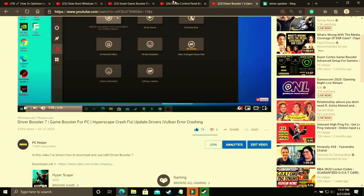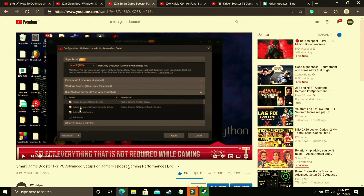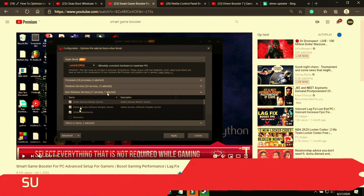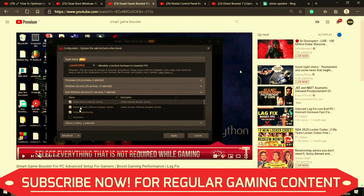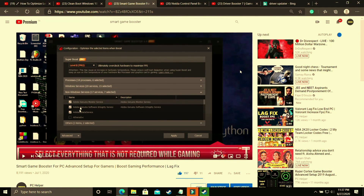That's it for this video. Make sure to watch my other videos on topics like Nvidia Control Panel best settings for best gaming experience, where I've shown all the global settings to change to get the most out of your Nvidia graphics card. I've also made a video on Smart Game Booster's advanced setup, which is one of the most important tools. I hope this helped you — if it worked for you please leave a like, write any doubts in the comment section, and don't forget to subscribe to PC Helper for regular gaming content. Thank you and have a nice day!